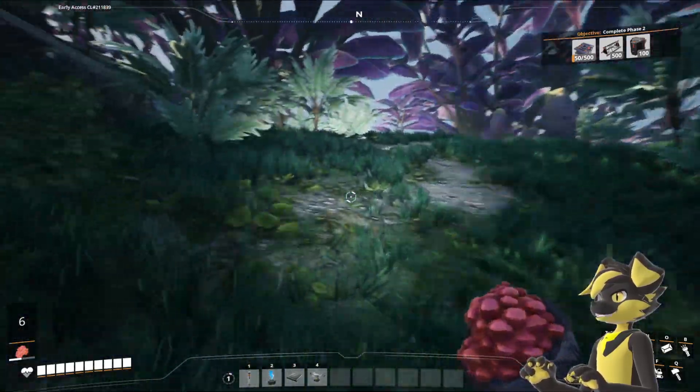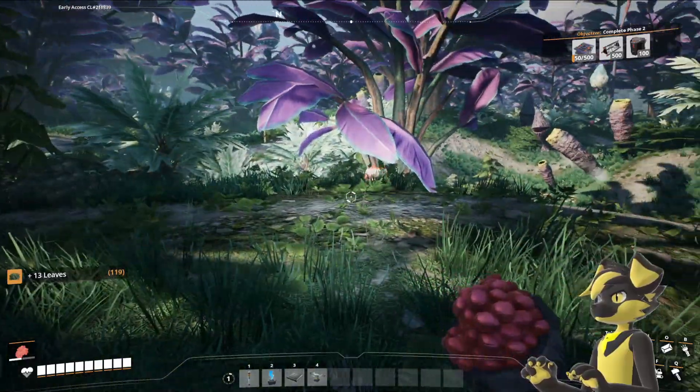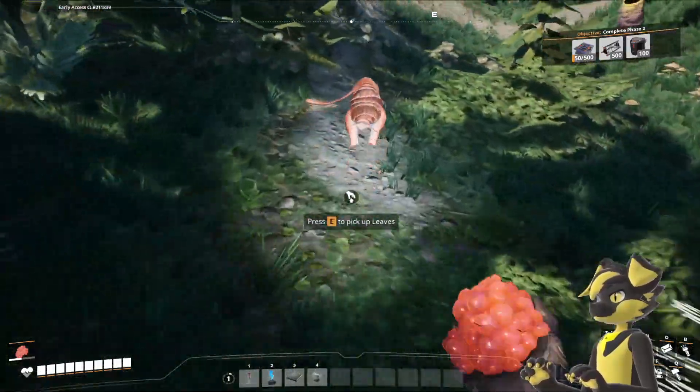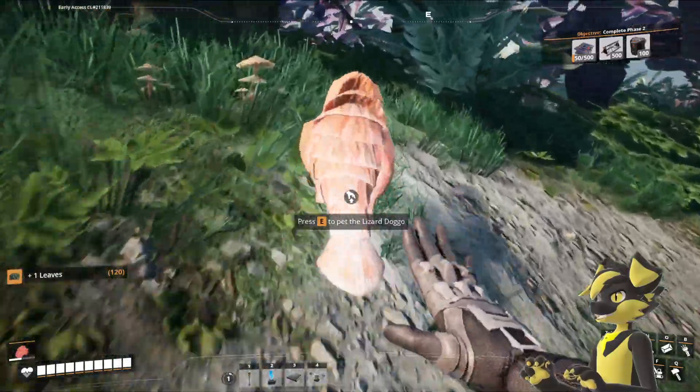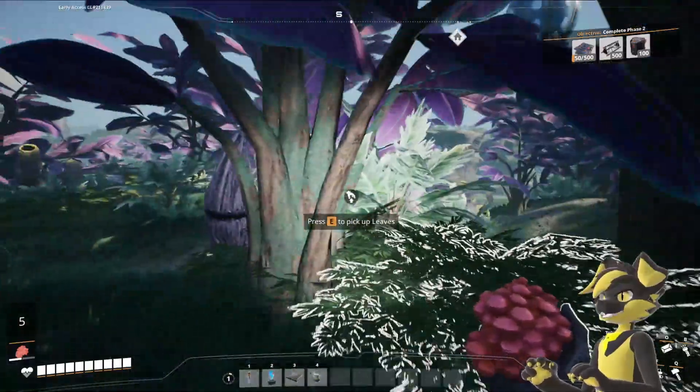How do I drop this so he can have it? Can I give you the berries? Hey friend, I wanna give you food. No? Okay, be that way then.